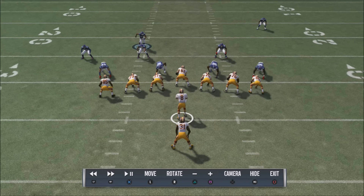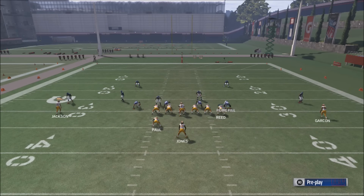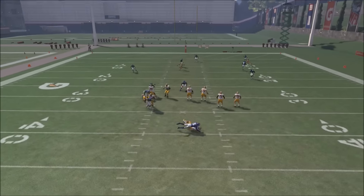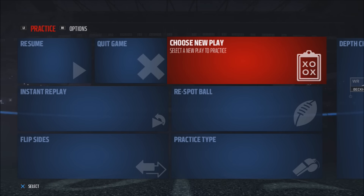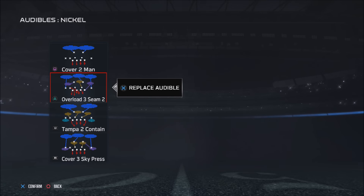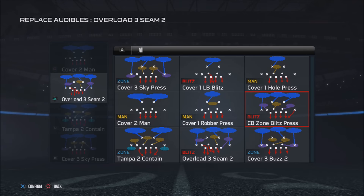Out of this base, you can easily audible into the Overload Three Seam, which is a very popular blitz with no setup required. One of the quick audibles is the Overload — it's extremely easy to set up and the pressure comes off the edge. What I like about this formation is that if you call your plays correctly, you can have pressure off the left with the Overload Three Seam or pressure off the right by coming out with the Cornerback Zone Press Blitz.